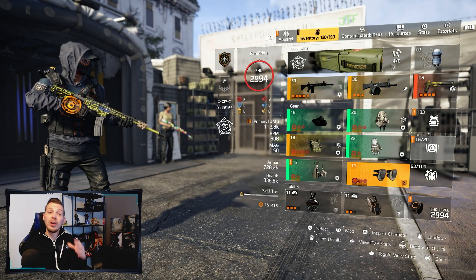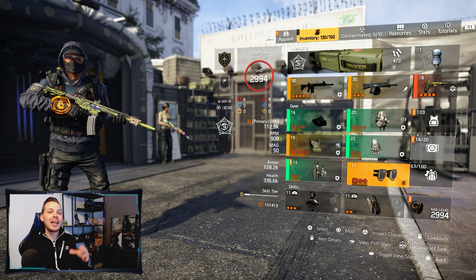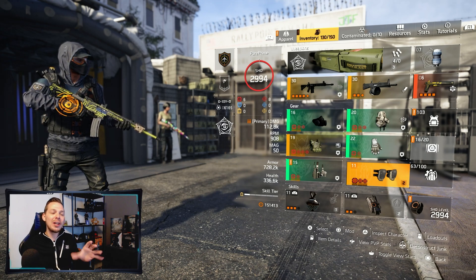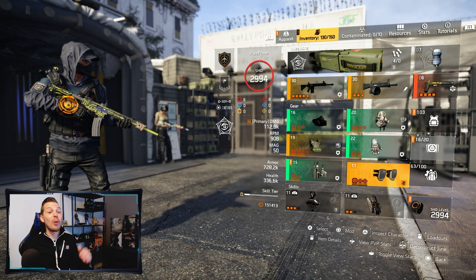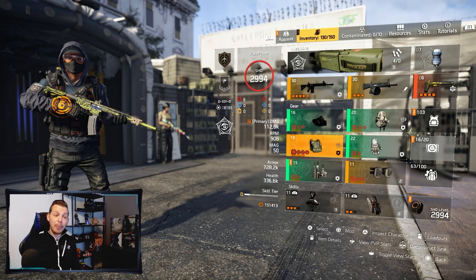In my opinion this is one of the best ways to run the Striker build with an AR. You don't want to be in somebody's face. You can run and gun with an SMG, but then you need to stack into blue cores and you'll probably hit the same or even lower on crit shots. Jumping over to Striker.